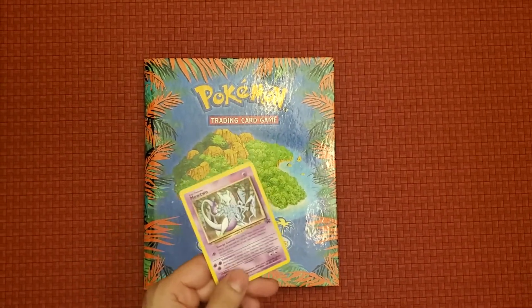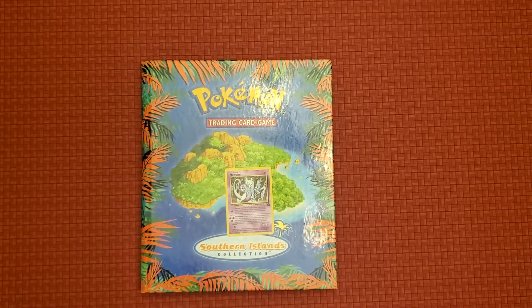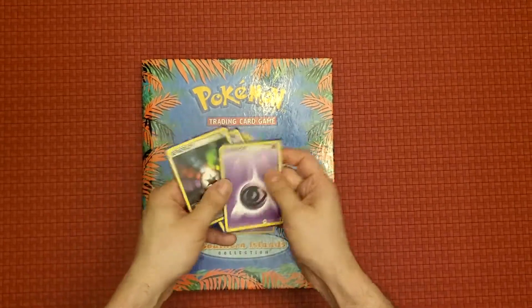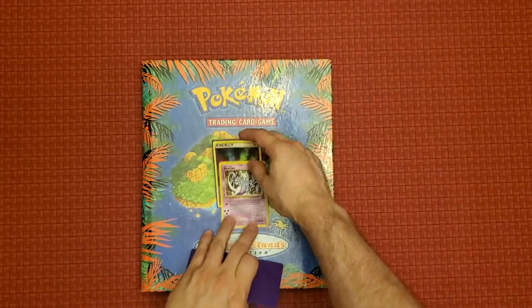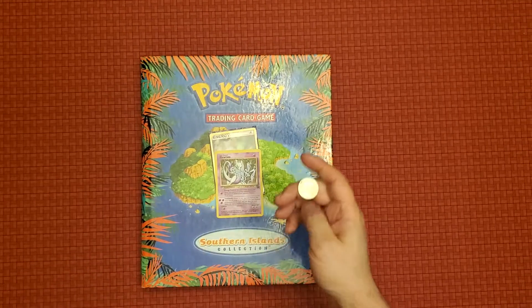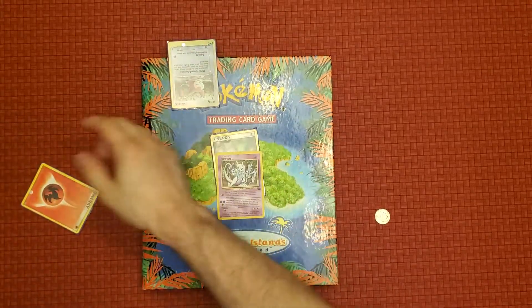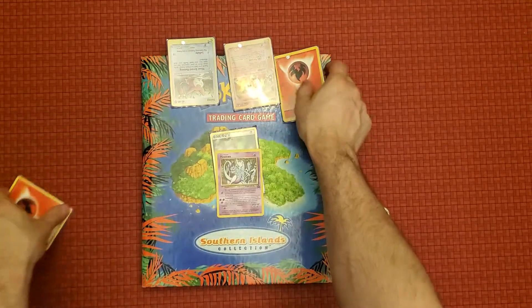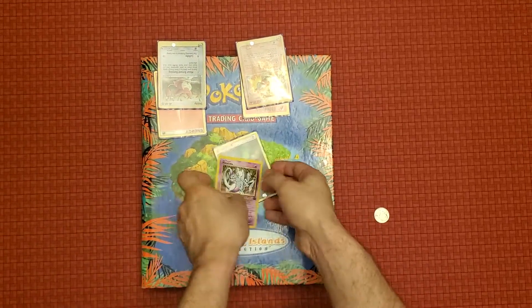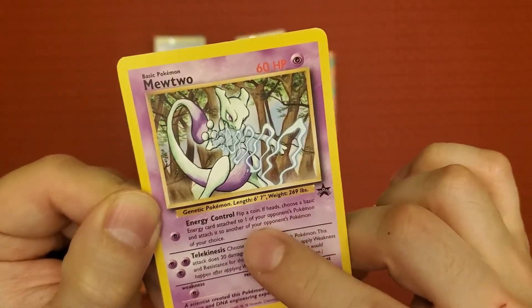Let's talk about its abilities. Energy Control only needs one Psychic energy — I have my energies right here. I could use a multi-energy because I can change that into a Psychic. So I use the attack, flip a coin, and depending on the situation if it's heads I can proceed. Let me take out these Pokémon and say the field looks like this.